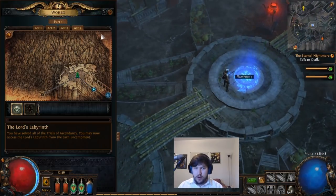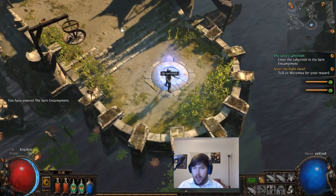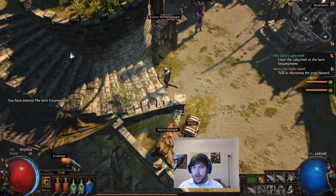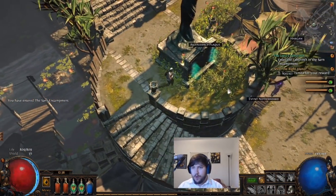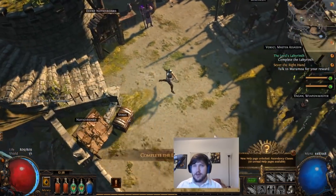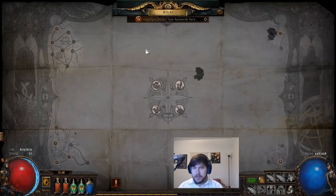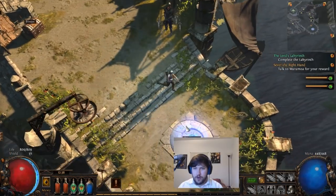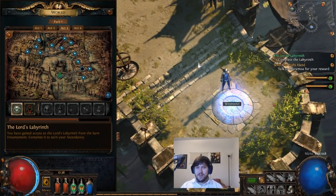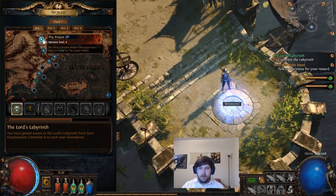Since we just beat Act 3, in order to access the Aspirant's Plaza where you complete the Labyrinth to get your Ascendancy, you have to complete the Trials of Ascendancy. Because this switched over to solo self-found standard, I have them complete, so I'm just going to go through and show you the Trials of Ascendancy.